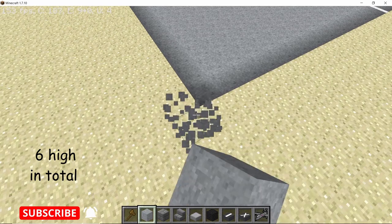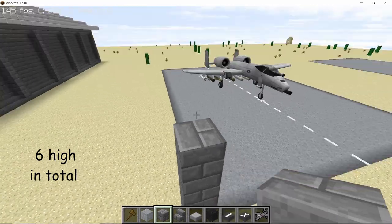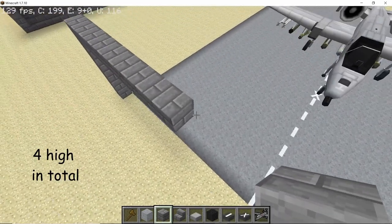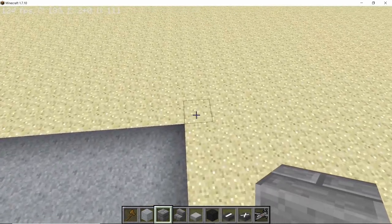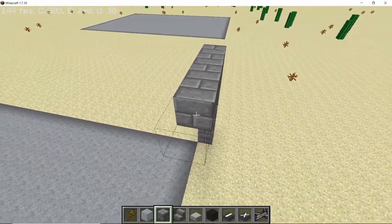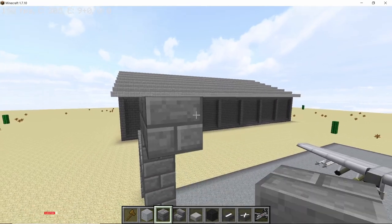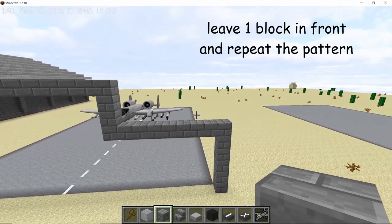Now let's start working on the door of the hangar base. Take your stone bricks and come six up, then from the first block go nine across, and then four up. Let's do the same on the other side: six up, nine across, and four up. Now just connect the two sides. This is the door pattern that we are gonna go with for both the hangar bases.